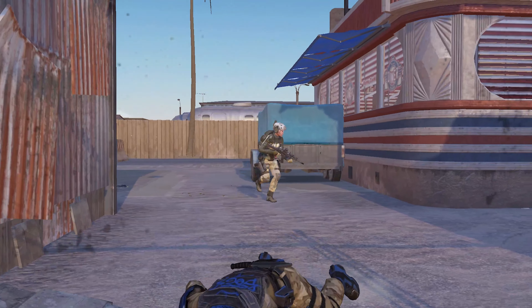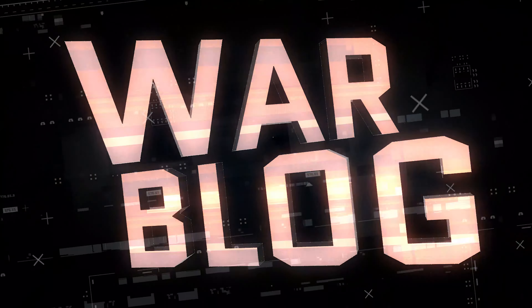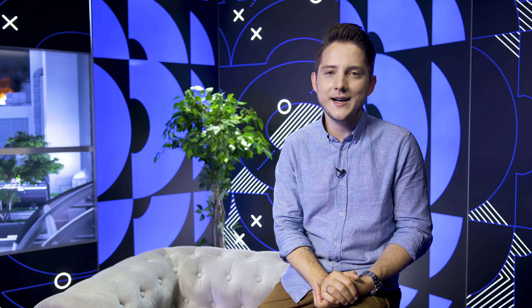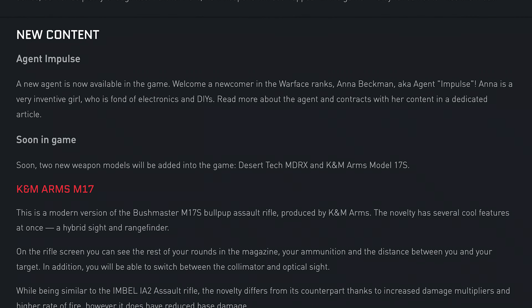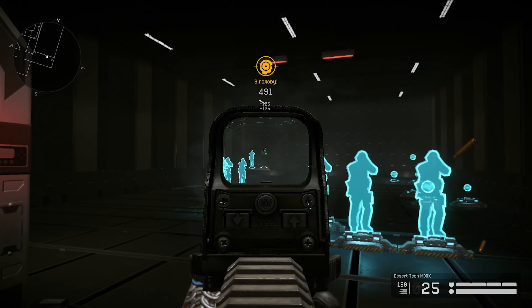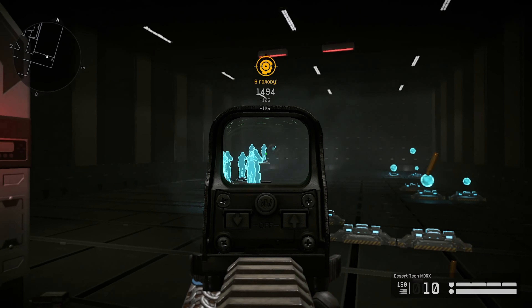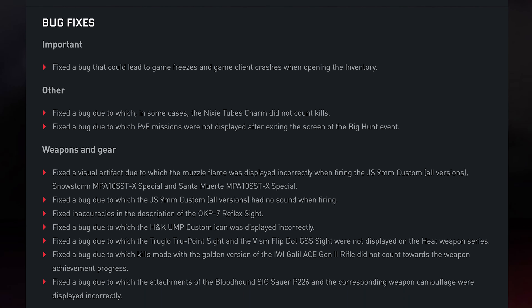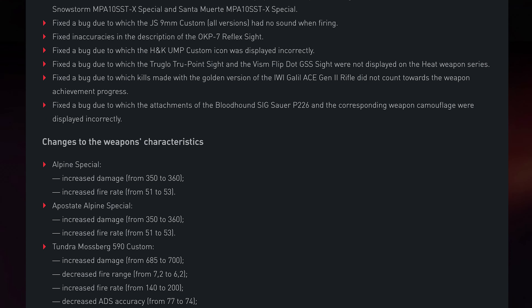Learn all about the event, novelties, and game improvements in the dedicated article on our website. The new console update is here. Don't forget to check out the new Agent Impulse set and her dedicated contracts. By completing these contracts, you can get weapons from the Handicraft series. And soon two new weapon models will be added into the game – Desert Tech MDRX and K&M ARMS model 17S. Keep an eye on the news and stay tuned! If you want to know more about the novelties as well as all of the bug fixes, then head on over to our website and read the full patch note.